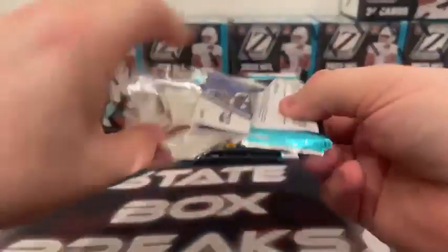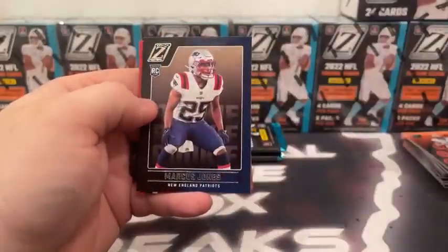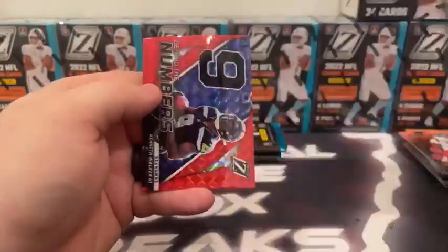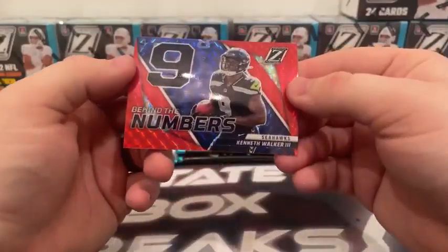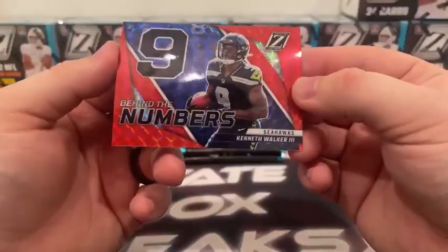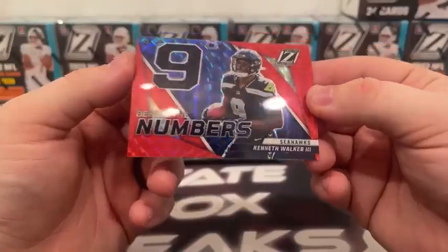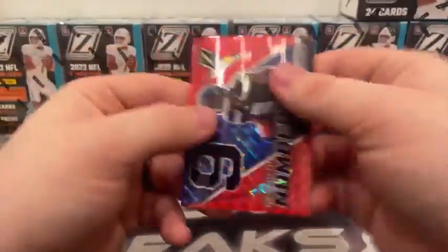Third blaster: Amari Cooper, base Leonard Williams, Marcus Jones rookie, and a Behind the Numbers — that's a prism. I was expecting some numbers on that one. Kenneth Walker on a red mojo-looking prism, no numbers on it.